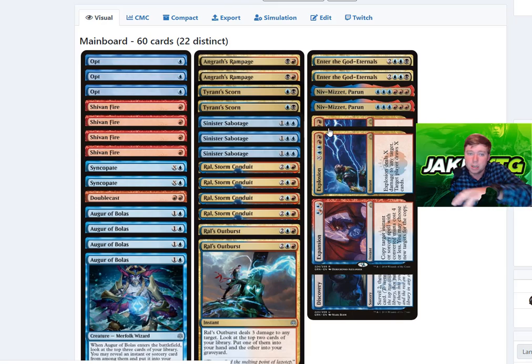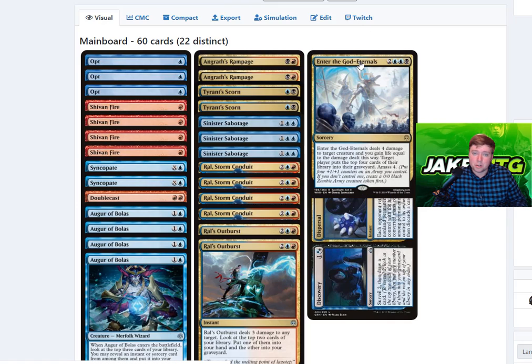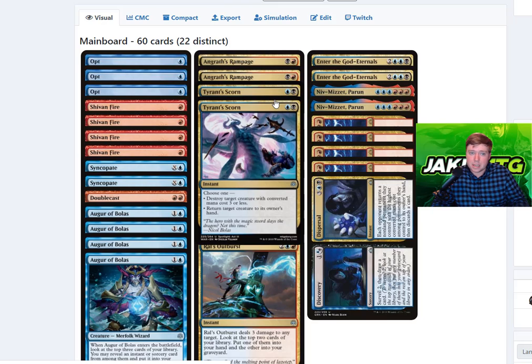We keep repeating the process until we kill our opponent, dealing one damage for each copy we make. That's the simple way to win with this deck. But there are other ways — we can copy God-Eternal spells. When we copy that, we deal eight damage to our opponent, gain that life back, mill eight cards from their library into their graveyard, and make an 8/8 Zombie Army creature token.